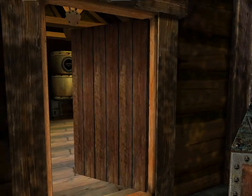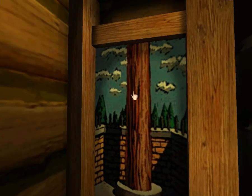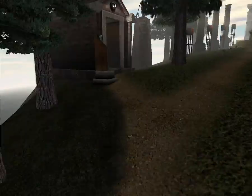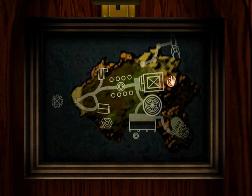Each of the different worlds is called an age in the Myst series. This is the place we have to go for Channelwood. It's called Channelwood and there's a tree — bad puns aside, let's actually deal with the tower rotation.